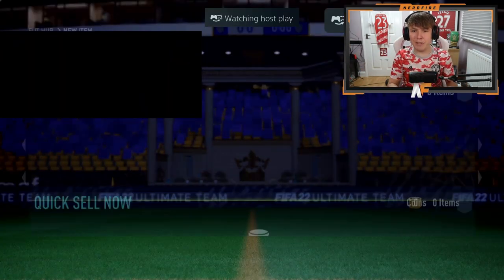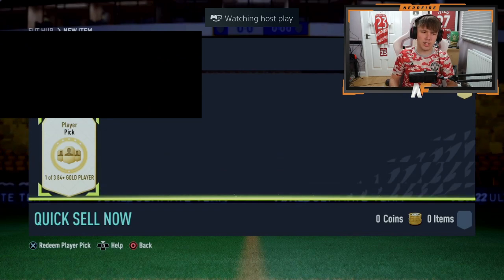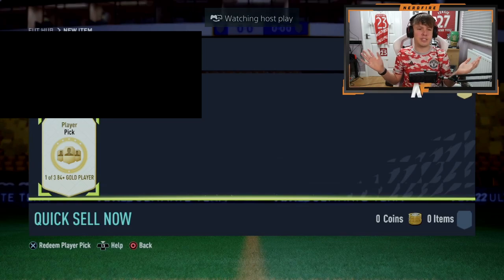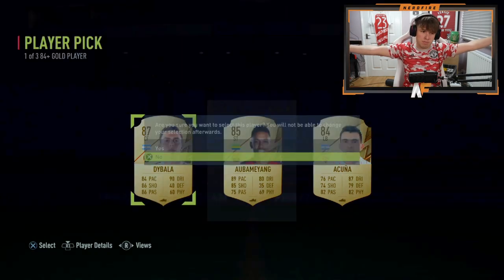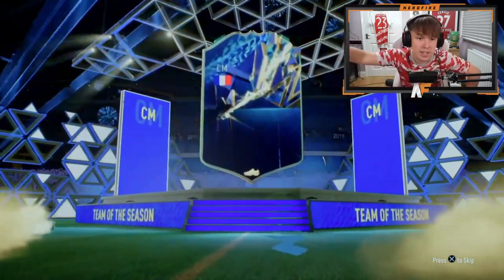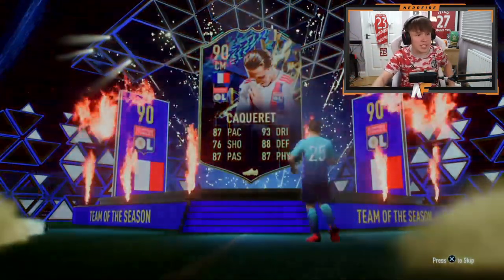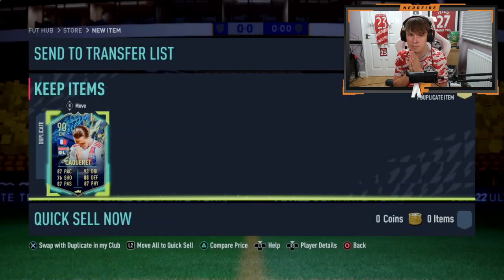Shout out to Quantavius — he's got a player pick too. Let's see what it is. Not a blue sadly, but it's a walkout. Number ten for the Community Team of the Season pack — there are four or five players that are 100k-plus. French again, center mid — Kakare, he's 70k, a solid card from the French league. He's not tradable though — never mind.